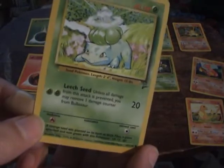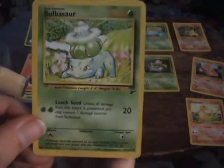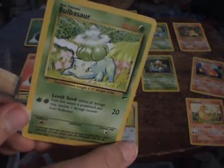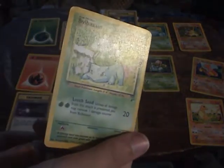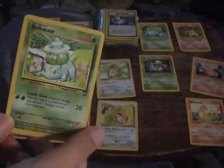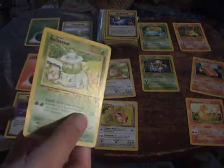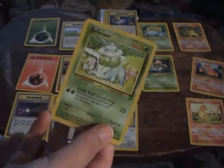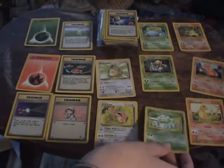Now onto the Venusaur line. Again, basic Bulbasaur is very good overall. Leech Seed does take two energy to use, but it's a pretty decent basic Pokémon. I think Squirtle is the worst of the three basic starters, and Charmander is probably better than Bulbasaur because he has more HP and can attack with one energy. But Bulbasaur can heal himself with Leech Seed, so he's a good Pokémon.